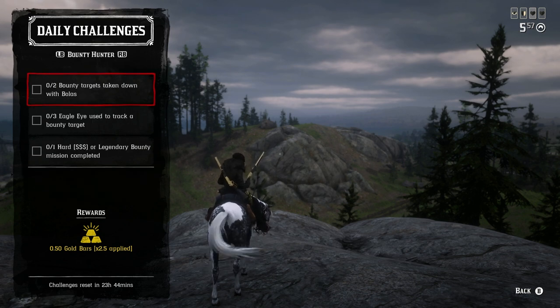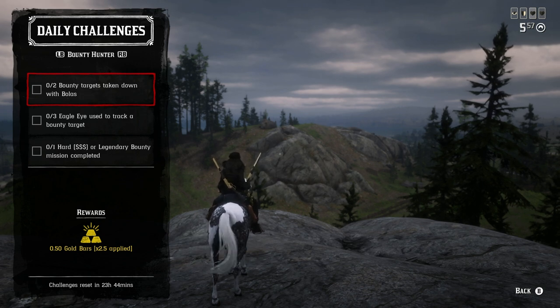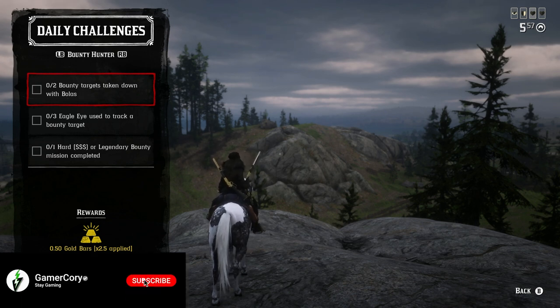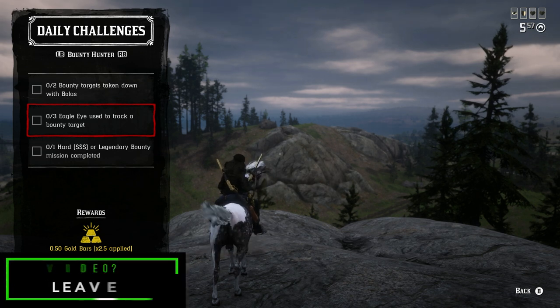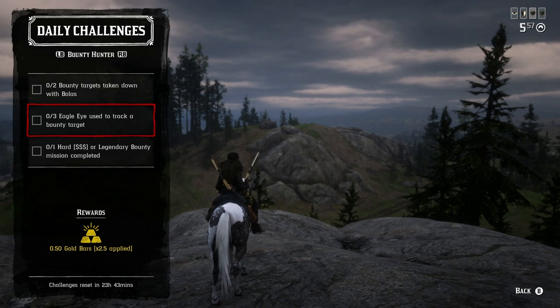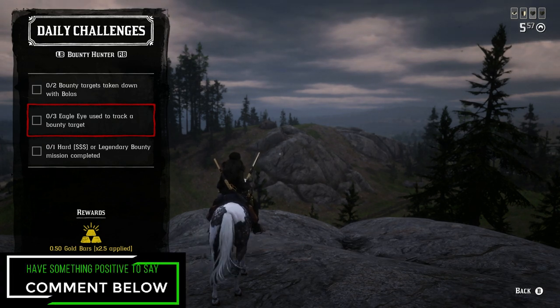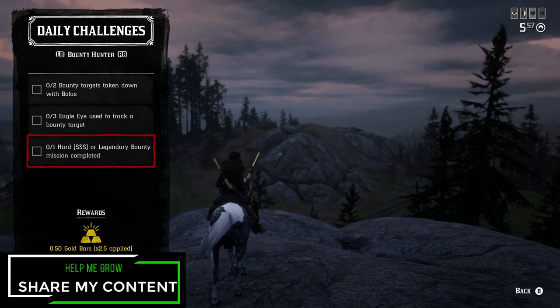The bounty hunter role is the only role that pays out additional gold. For bolas: you need a certain rank to unlock them, they cost 30 dollars each and you can only carry three, but they're fun to use. For eagle eye used to track a target: the best opportunity is the random bounty hunt with a large yellow search area — inspect each location with eagle eye to track the target and you'll complete all three in one bounty. For hard or legendary bounty: do hard for something quick and easy, or legendary for something more exciting.